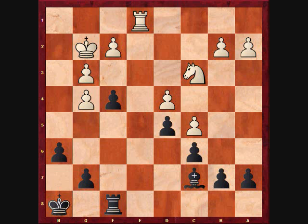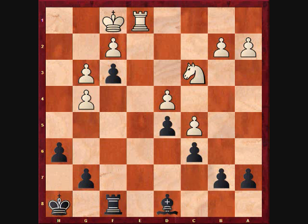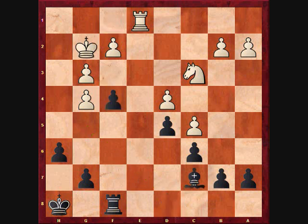Here I had the interesting 25. f3 check, Kh1 (Khf1), Bd8, taking advantage of the strange-looking pawn wedge. Black will continue with Bg5 or Bf6 with a slight advantage. In the game I played the inferior fxg3.